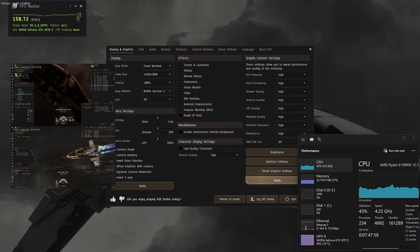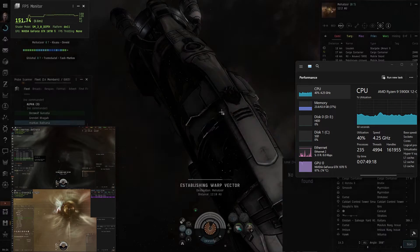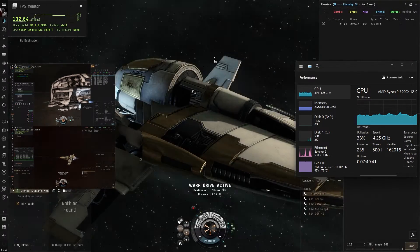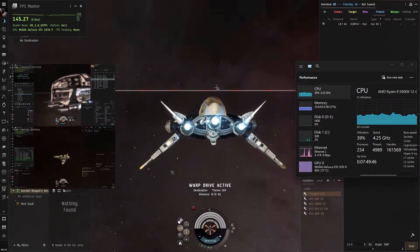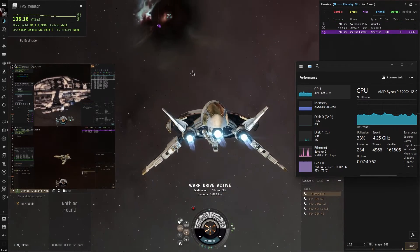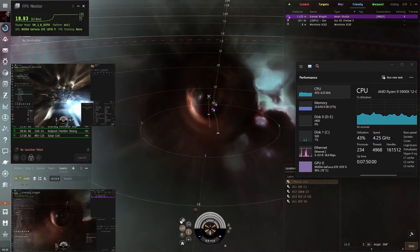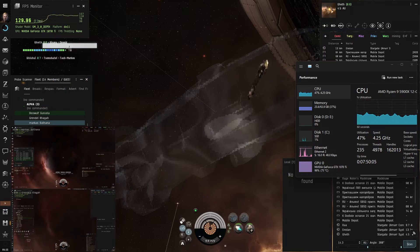Let's start out with all my accounts with AMD FSR off. We'll see that I'm getting anywhere from 130 up to 170 and even peaking at 180 frames per second. It balances out at about 150. If we look at the EVO preview, we'll see that it's super chuggy on the wormhole, on the stargate, on everything — it's just chugging along.